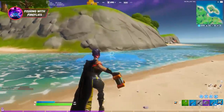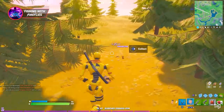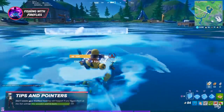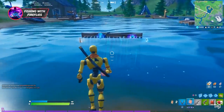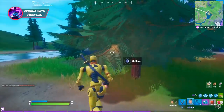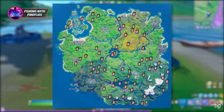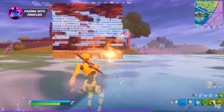Crash pads aren't the only item that works on fishing spots — fireflies do the job as well. Tossing a firefly directly at a fishing spot just causes it to float on the water, but if you build at least one wall on top of the fishing spot and throw your firefly jar at the wall to ignite it, you'll get the loot. This is a pretty cool discovery since fireflies haven't had many practical uses so far. Since you can consistently find fireflies all across the map, knowing this technique can save you time on your fishing route or get you floppers when you're in trouble.